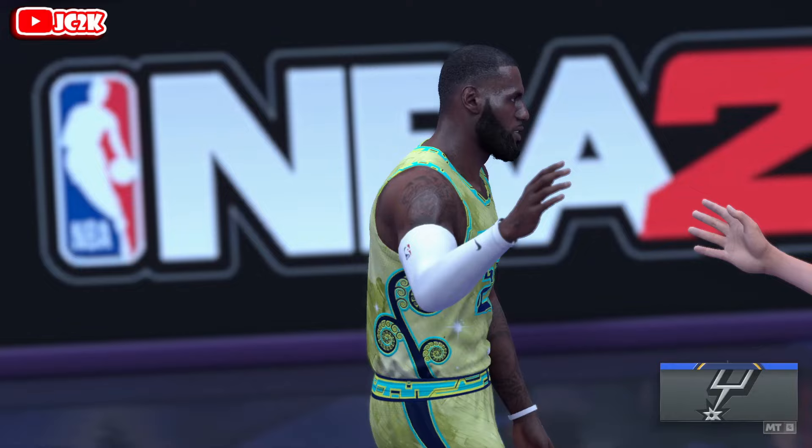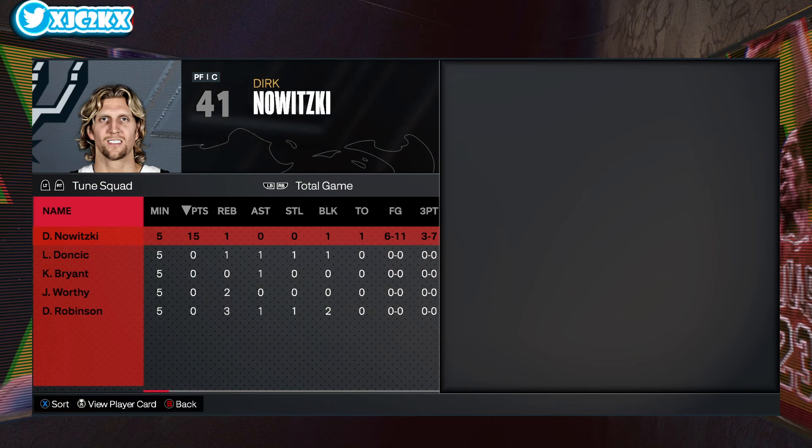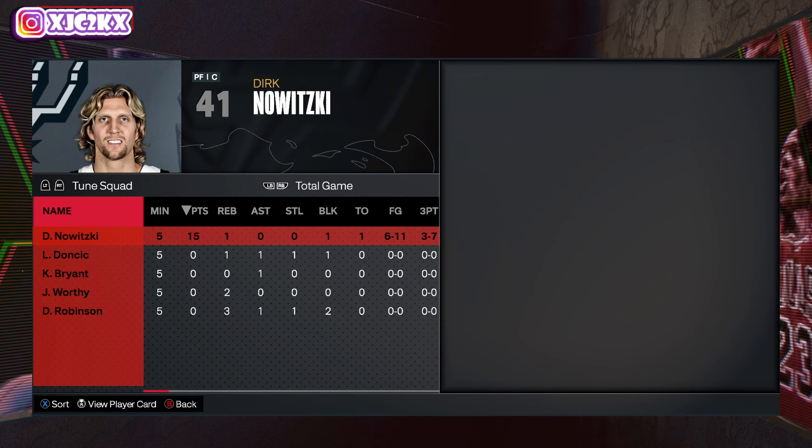I'm absolutely beyond impressed. Great contest to end off the game with another amazing defensive possession. It's 15 points on 6-of-11 shooting, 3-of-7 from three — the efficiency wasn't top tier, but the overall performance was great. Dirk is an incredible card. Is he unattainable? Yes, fully understand that he's basically unattainable for most people — I will not be getting this card myself, which is a real shame. But it does not mean he is not one of the best cards in the entire game. Dirk is an absolute dog, without a shadow of a doubt.